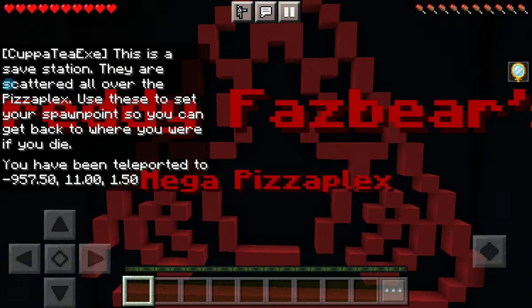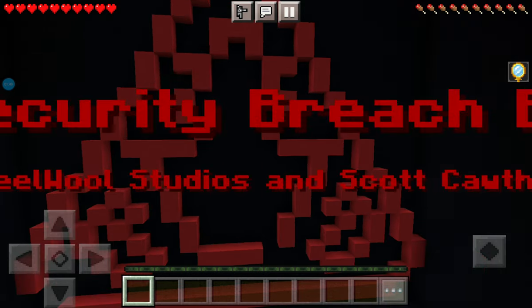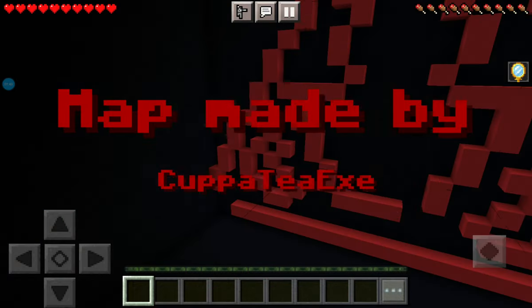I mean look at this - Freddy Fazbear's Mega Pizza Plex. Eel Wool Studios and Scott Cost, made by cup of tea exe - so go subscribe to him if you haven't already.